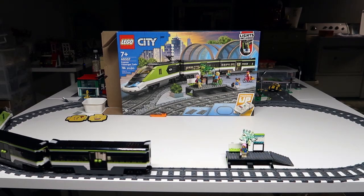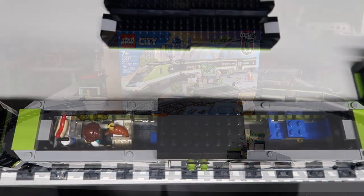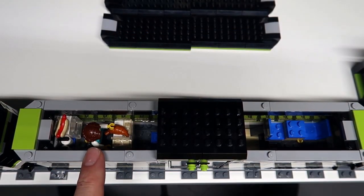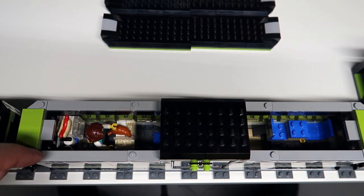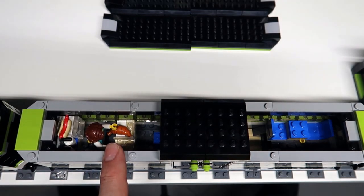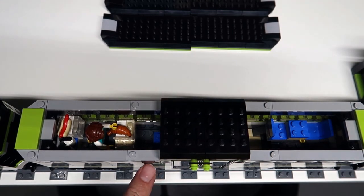Let me zoom in and show you the differences between the two passenger cars. The big difference is right here — this car is a snack car. You can see the snacks: a hot dog, a coffee maker, and a croissant. This car is also designated the wheelchair car, so it has wheelchair access. The other car is solely a passenger car, but it's designated a bike car so you can bring your bike along.